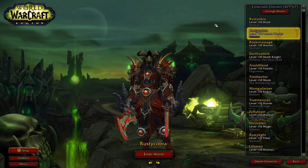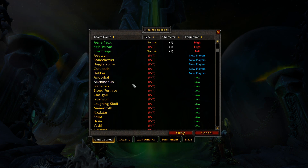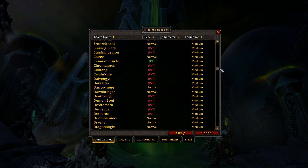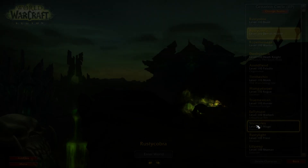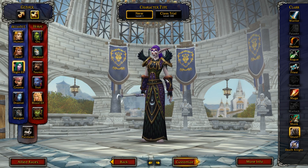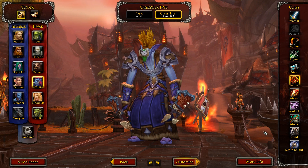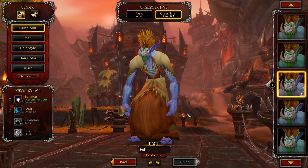Hey guys, Rusty here, and today I got a new guide for you. I'm going to be showing you how to farm the Hulan mount, which is the Reins of the Thundering Onyx Cloud Serpent. The reason I'm making this guide is because someone in my guild — he has about 50 to 60 mounts, doesn't even collect mounts — made fun of me for him having the Hulan mount and me not having it. So I found the best way to farm this and wanted to share it with you guys.